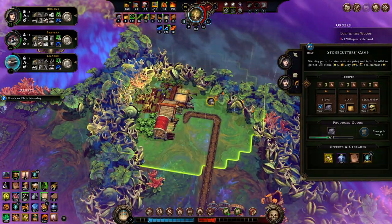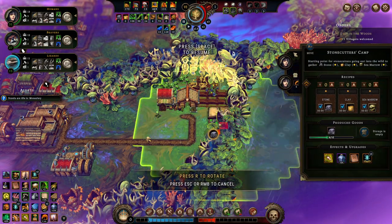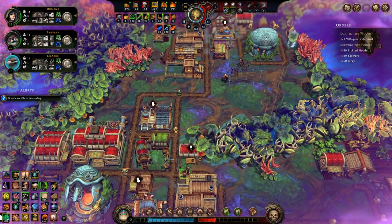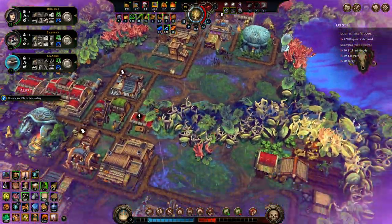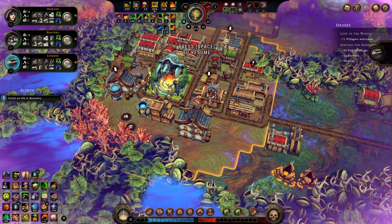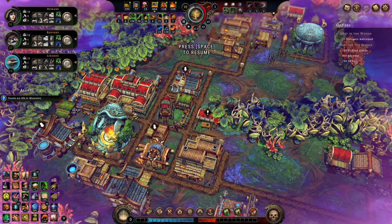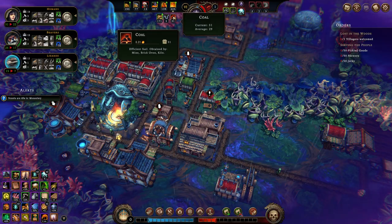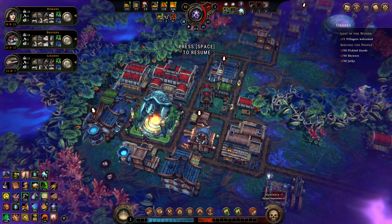Our brickyard doesn't have the ability to make any more bricks, so I'll allow them to make out of clay rather than just stone. Is this telling me I've run out of stone from the stonecutter's camp? Getting closer though. How's our mine doing? Still a hell of a lot of coal in there — good to see it. We're stacking coal relatively easily.